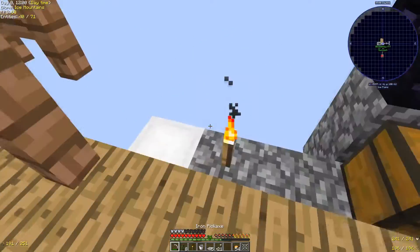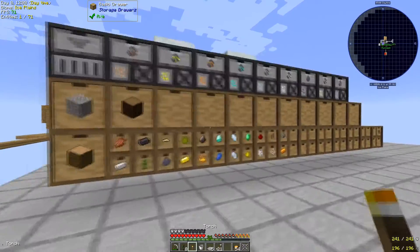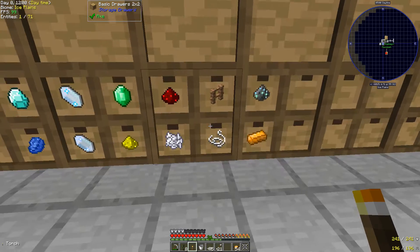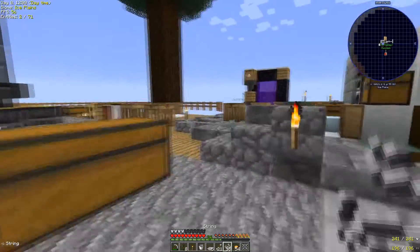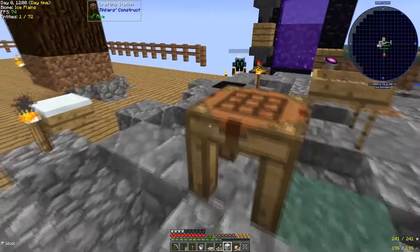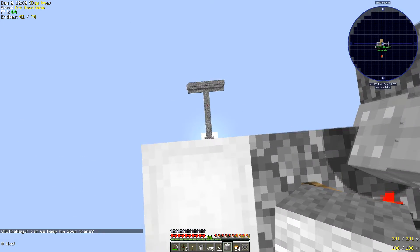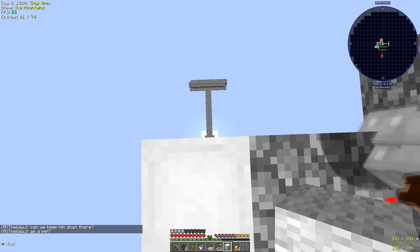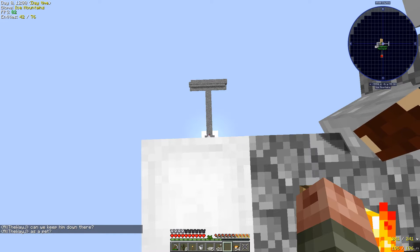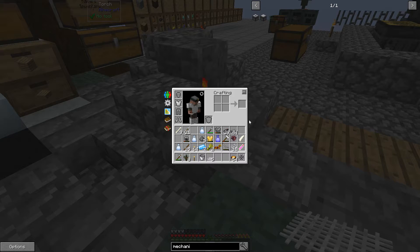I'm now stuck down here. Come up the ladders! I just destroyed all the ladders! The elevator block doesn't work between ladders - or does it? It works through solid blocks - why would it not work through ladders? Maybe they've updated it since I last used it - last time I used it it did not work with ladders. I'm tossing you down some wool. We have to feed them. I'll toss you a sword too - food incoming.